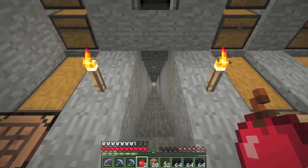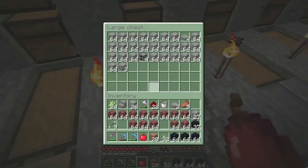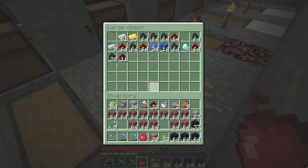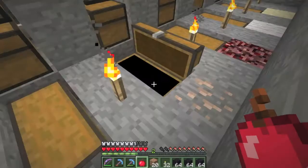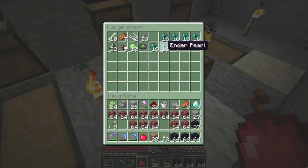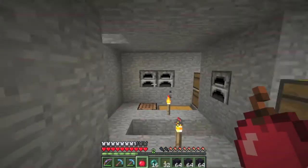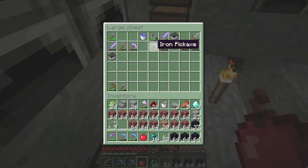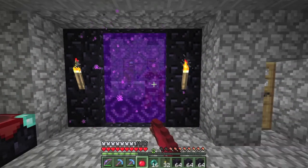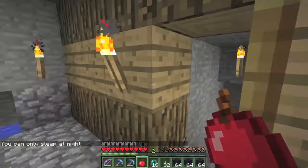I'm back up on the surface. Right down there is the ravine — that cobblestone right there is one of the bridges in it — and this is my chest room. There's a fair bit of stuff here; the only thing really lacking is food. I've been surviving on bread from the community wheat farm back at spawn, but it quickly ran out, and I've been surviving on apples ever since.